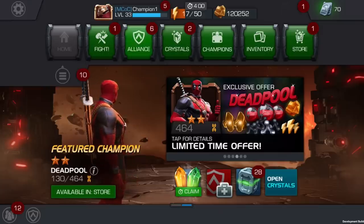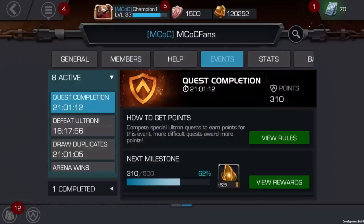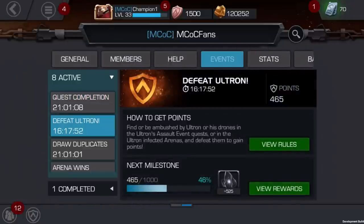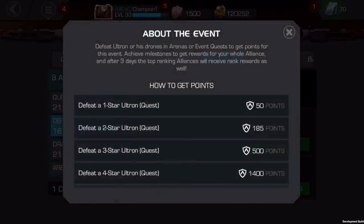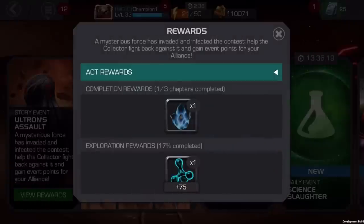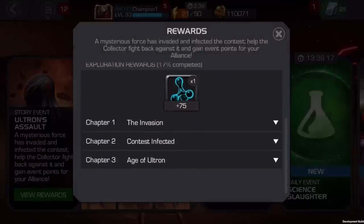Alliance events are new time-sensitive events that allow you to team up with your alliance to take on different objectives. For example, the Defeat Ultron event awards you points for finding Ultron and defeating him in-game. These points can be used against milestone rewards or rank rewards.